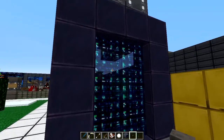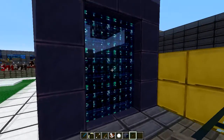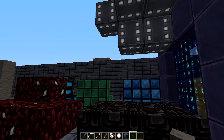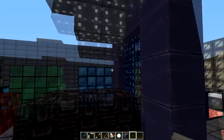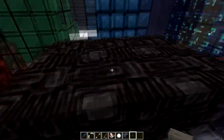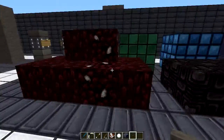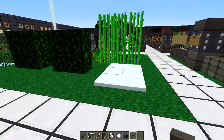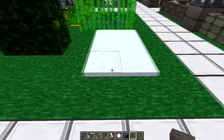Continuing onto the Nether stuff - we have your lava with a nice pinkish grapefruit tone to it, and it's moving quite fast. The cool portal has particles moving upwards looking really nice. You have your glowstone which is gray - not too sure about gray glowstone in a futuristic pack. There's also your soul sand and netherrack with quartz, which looks decent.